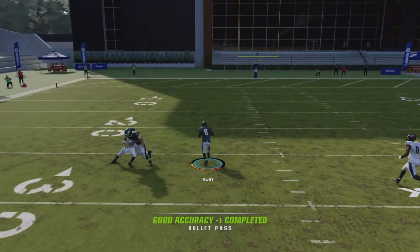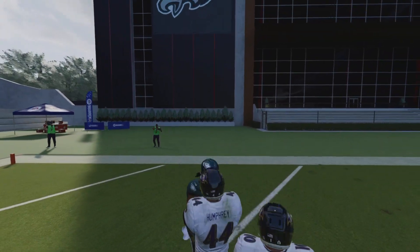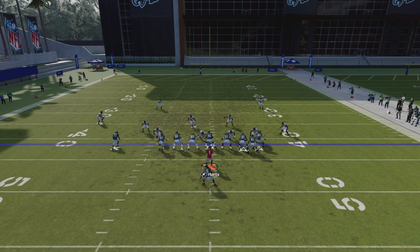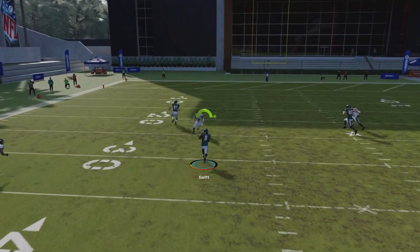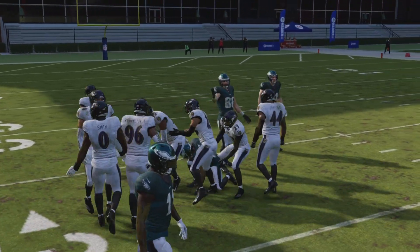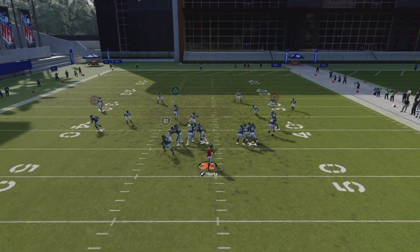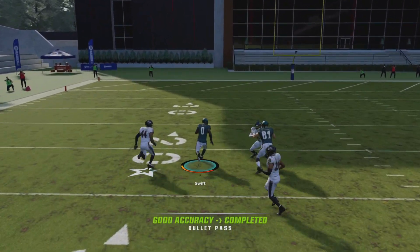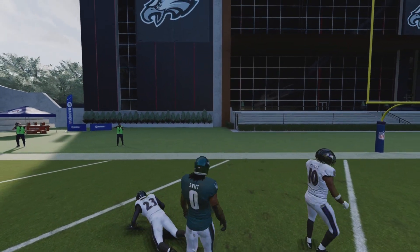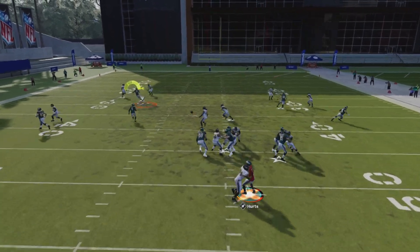And then here, you can mix in this wheel route I've been trying to work in. This is kind of the freestyle — this was versus cover four, I think actually palms, because it looks like the outside corner played down on Brown doing the same thing. Now, if the user takes that you can't throw it, but if he's cheating to the other side for the corner-post or corner-streak-fade combination, then you can hit this flat zone. All it is is a flat corner and a wheel out of the backfield, right up the seam.